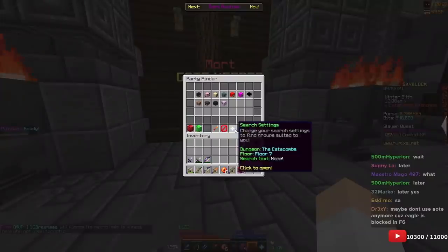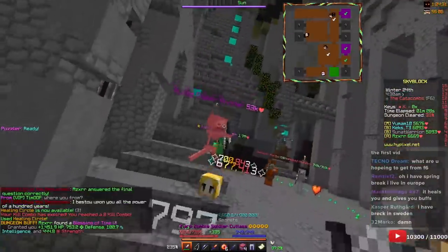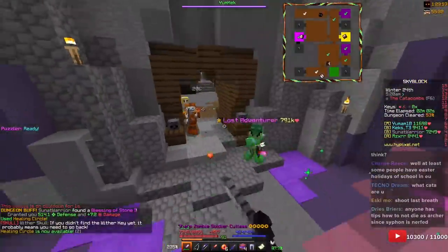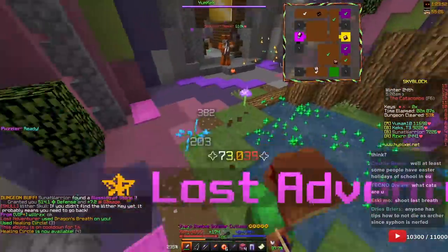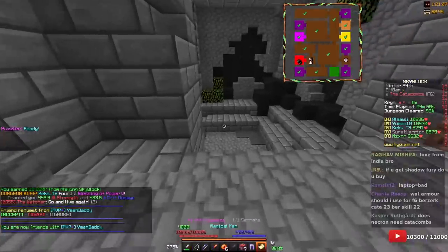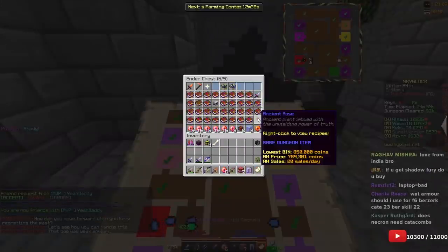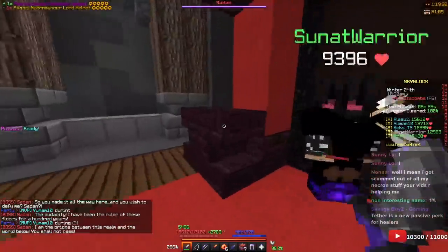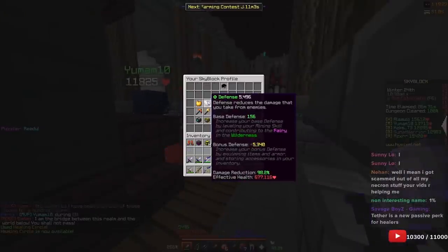Let's get into a dungeon — floor number six. Those things take forever to kill as a healer, but we're doing 70k damage, so it's not bad. We're also very close to using a Flower Truth — we got seven ancient roses. Now we can switch to our Necro Lord helmet for a bit more effective HP.